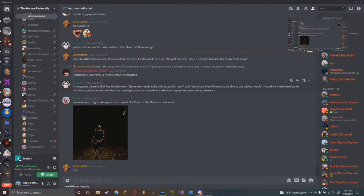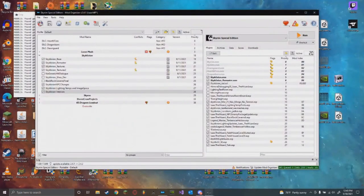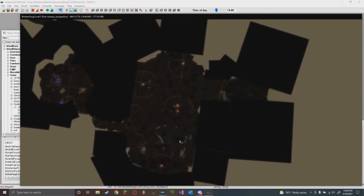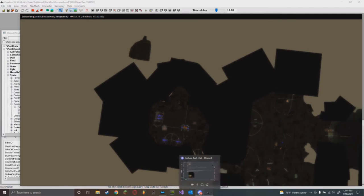Question: in dungeons, where is that fine line between needing to use a torch and being able to see without one - should we make dungeons darker with the expectation that players have mage light or torch, or lighter? It depends on your project. For Oblivion a lot of chests drop torches, so we could go a little bit darker because it's expected for people to have them. But we do want it to be visible even without, so players can be a stealth archer or whatever.